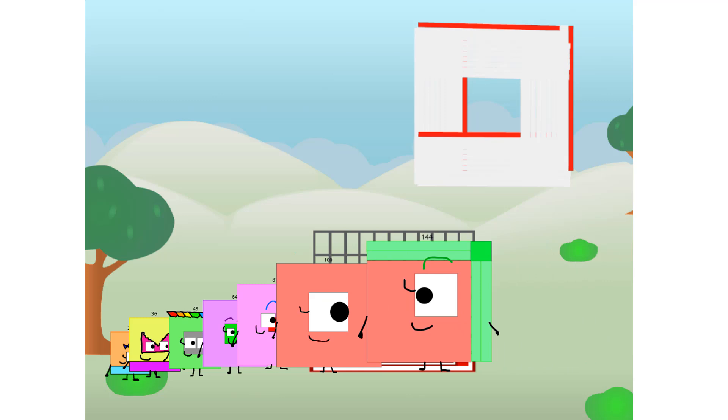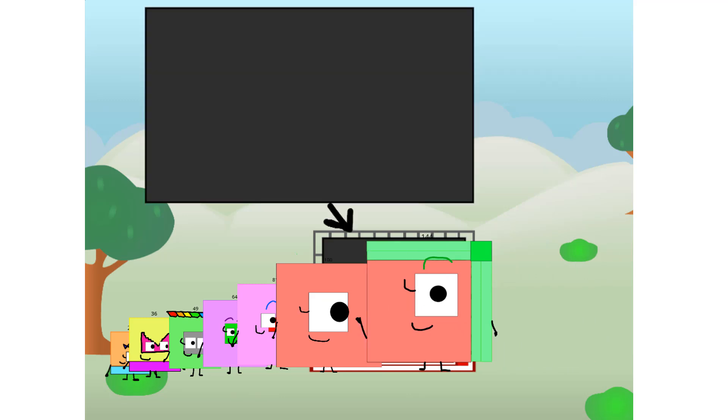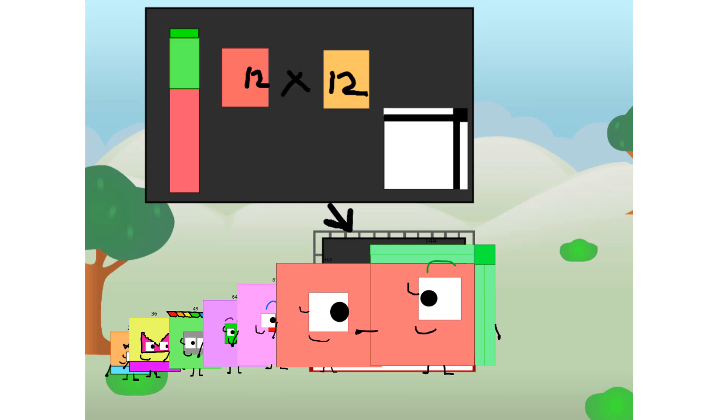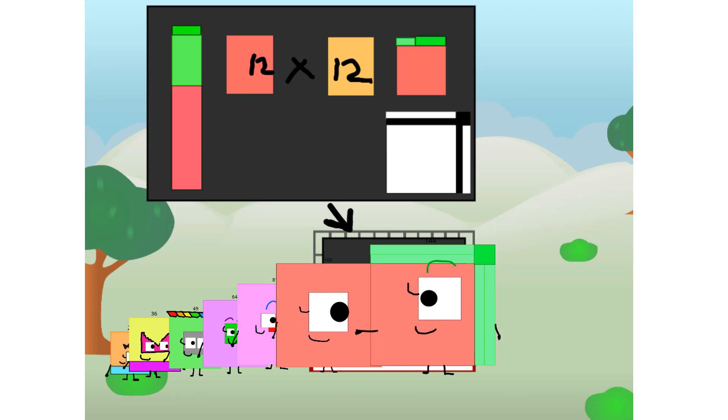There you are. This way. I've got so much to show you. I am 144 and I can be a strong square. A 12 chessboard. A super rectangle — 12 super rectangles. Or even a super cuboid.